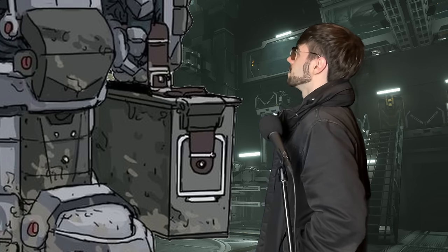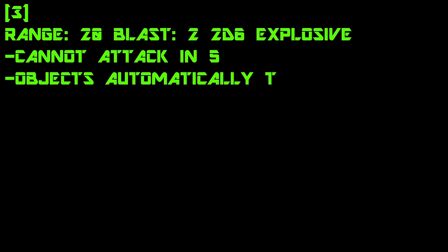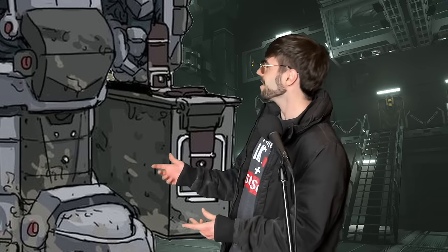Power hog. The base stats of the Apocalypse Rail are uncharged and you cannot attack targets within 5. At apocalypse die 3: range 20, blast 2, 2d6 explosive. Objects within the affected area receive soft cover; characters in the area automatically take 20 AP explosive damage. After the attack, the blast cloud lingers, providing soft cover to characters within the affected area until the end of your turn.